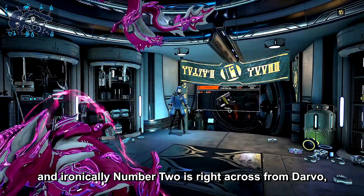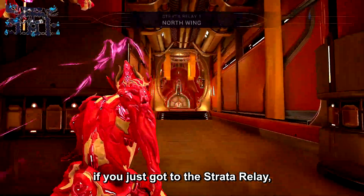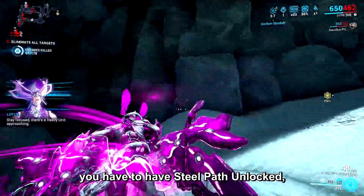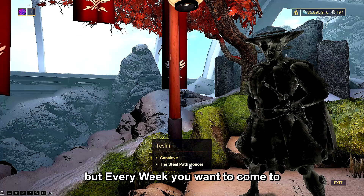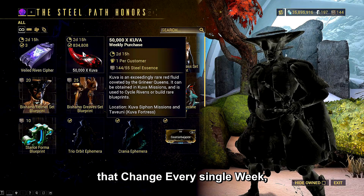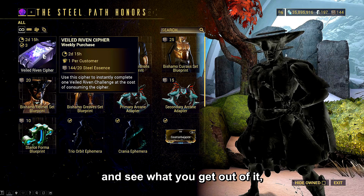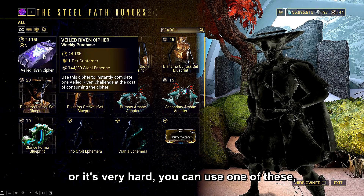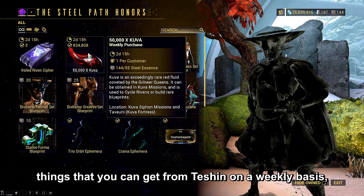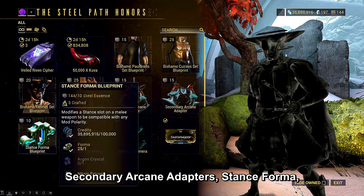Number two is right across from Darbo — we're going to talk about going to Teshin. Go to the pause menu, fast travel, and go to Teshin. You want to come to Teshin every single week. You have to have Steel Path unlocked to do this, but every week come to Teshin and check Steel Path Honors. There will be two different things that change every week. They can be Riven mods, ciphers — which automatically complete a challenge you can't do — kuva, endo, and so many other things. Check these every week.